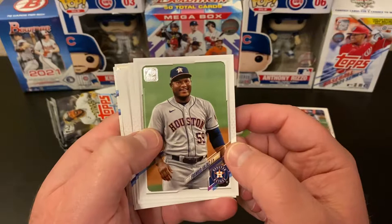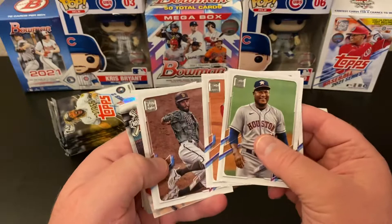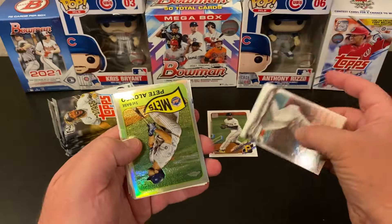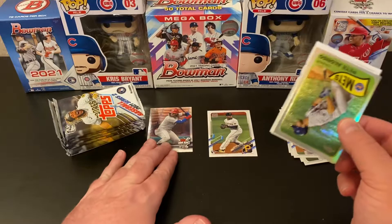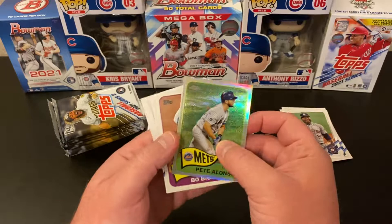We've got a home run challenge — Bryce Harper, set that aside. Topps Chrome Pete Alonso — that's not numbered, but that's still pretty sweet. It's a throwback card.